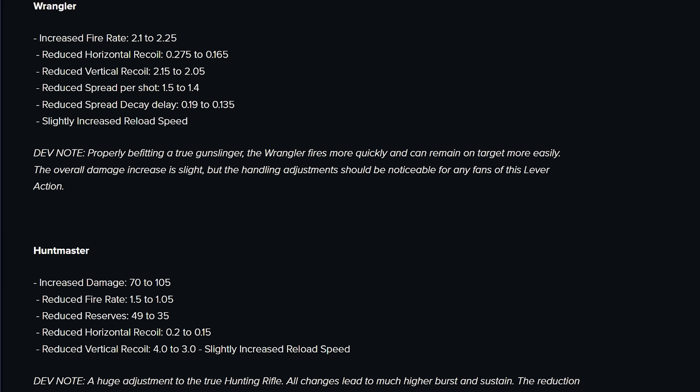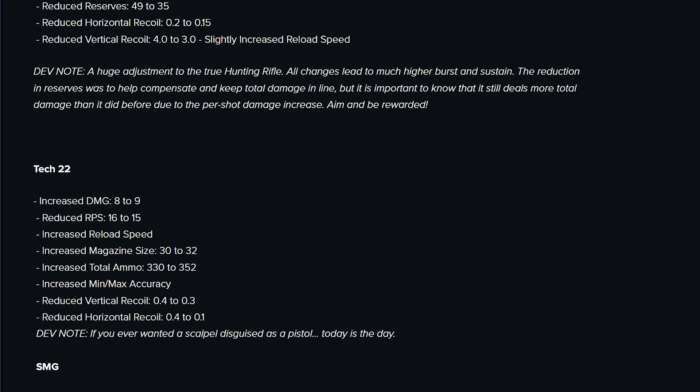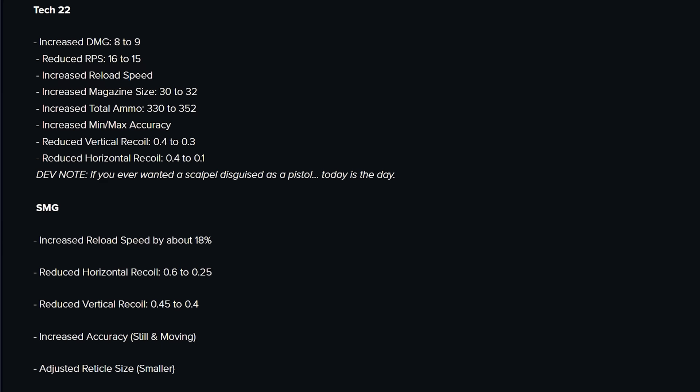Now the Huntsmaster got a huge buff. While the fire rate and ammo reserves were reduced by quite a lot, it got a nearly 50% boost in damage, and that's going to put it out ahead for sure. I already quickly tested this in the fire range, and yeah, on its own it can push like 7k DPS. I think something like Master Killer with Huntsmaster and the Corrupted Ruin Pistol — that stuff's going to go pretty hard.